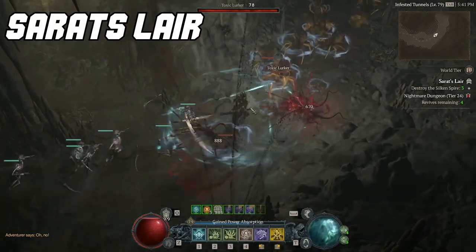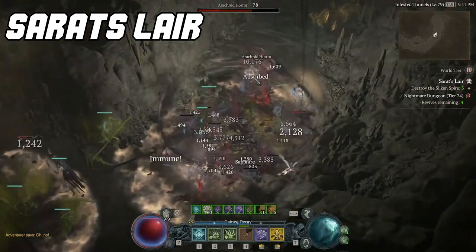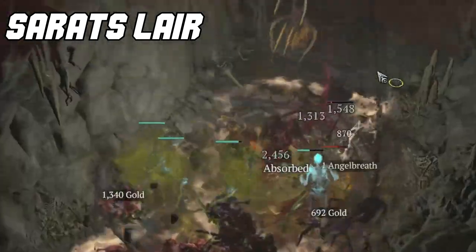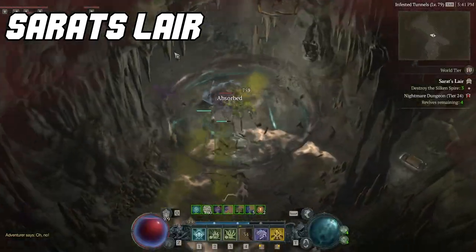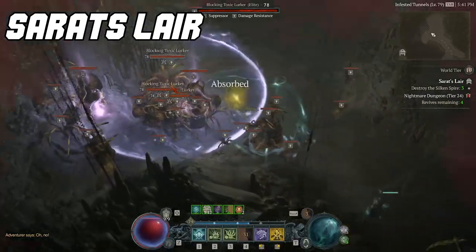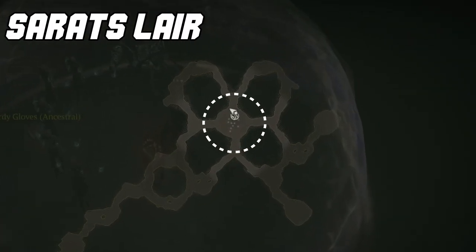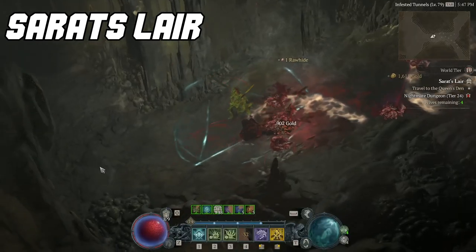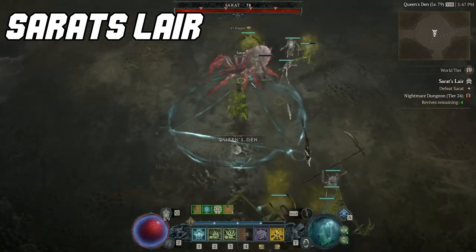Starting with Serret Slayer — this nightmare dungeon has zero downside. Not only is it dense, but you're also going up against spider type enemies. When you kill spider enemies, they blow up into even more spiders, making this dungeon one of the best XP per hour farms in the game. Serret Slayer is also one of the few dungeons to end with a boss centered on the map. After completing all of the objectives, just run to the larger sized room to finish off this nightmare dungeon.